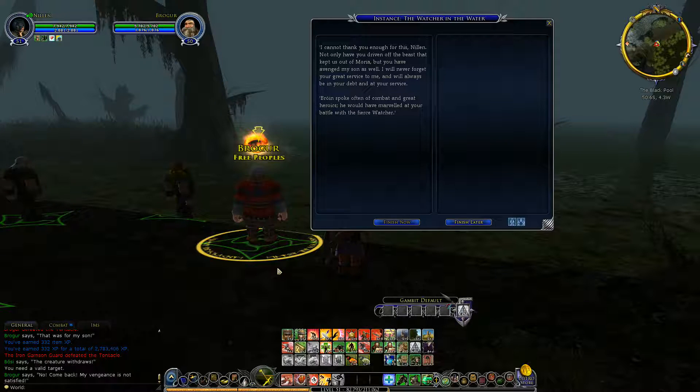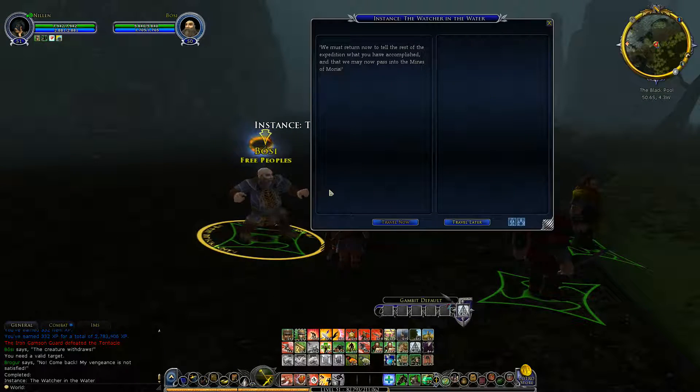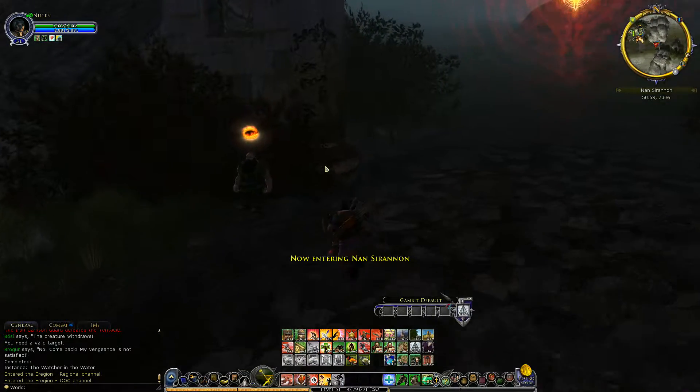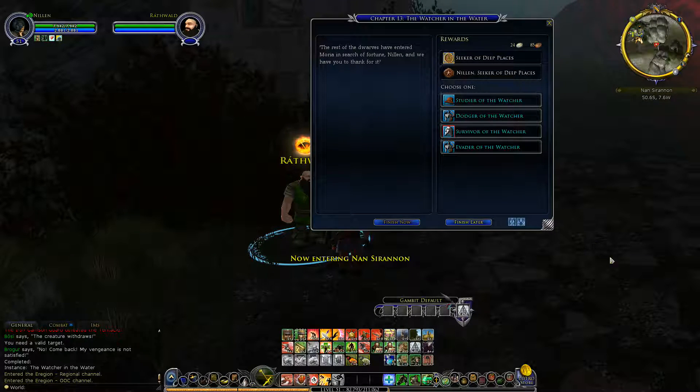The dwarf lord thanks us: not only have we driven off the beast that kept them out of Moria, but we've avenged his son as well. He says he will always be in our debt and at our service. Broin would have marveled at our battle with the fierce Watcher. We must return to the rest of the expedition and tell them what has been accomplished — we may now pass into the mines of Moria.